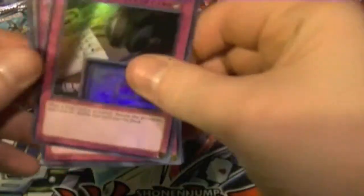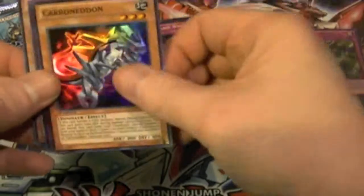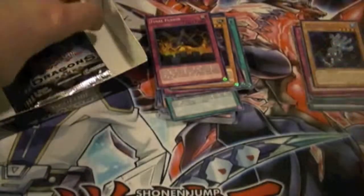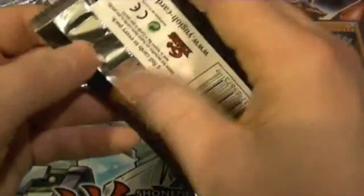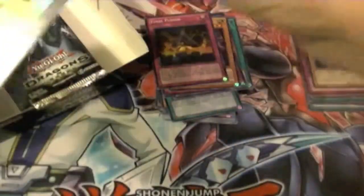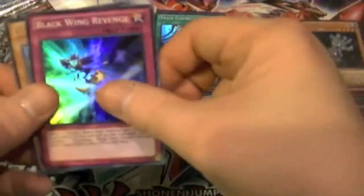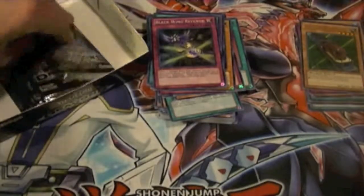Now for the other half of our box. There we go — Wiretap, Blackwing Revenge, Carbon Nedon, Final Fusion, and Ice Hand. Pair Psychroid, Celestial Sword Iatos, Train Connection, Blackwing Revenge, and Express Train Trolley Olly.